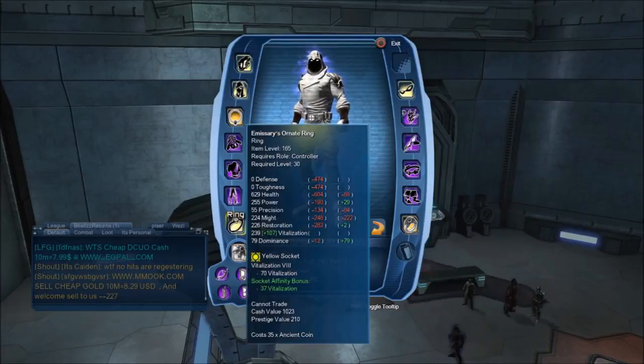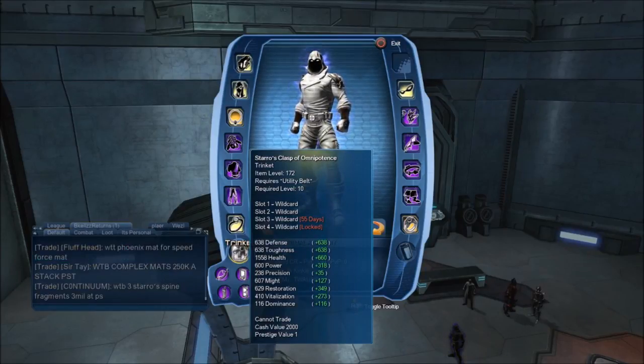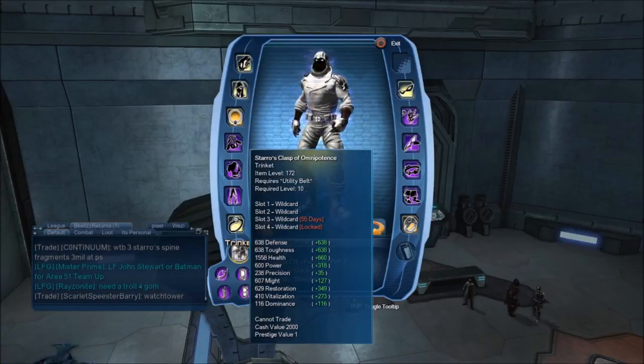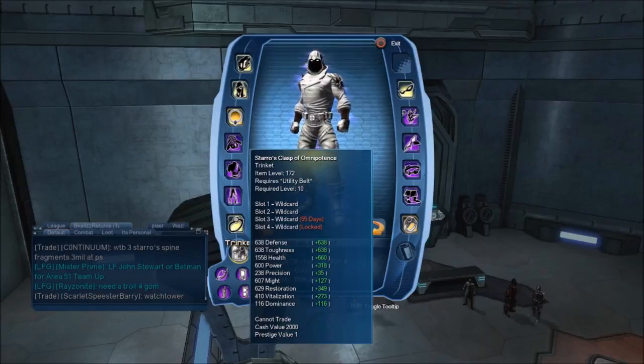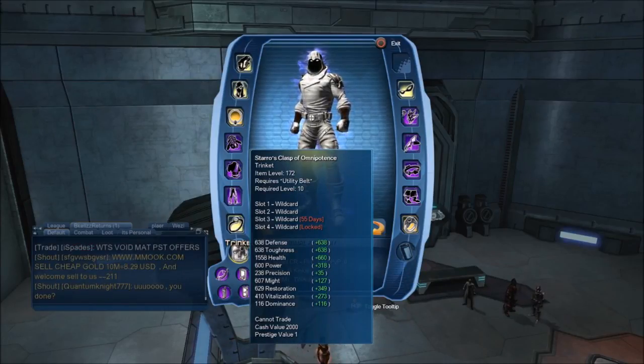For the utility belt, you have four wild cards, which is what they can hopefully continue to do with OP pieces. You get a decent amount of different stats — you get a ton of might, 127 might at least compared to the 164 utility belt that I have. You get 35 precision, which is not bad, and then obviously all the rest of the stats are a bonus, or you can compare them to your own roll stats.